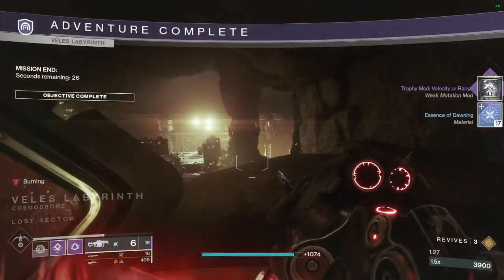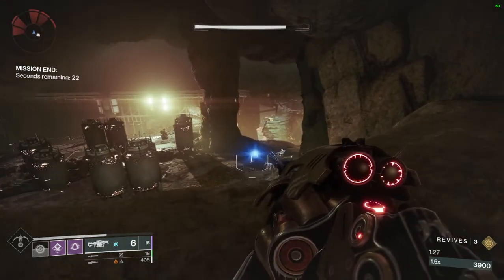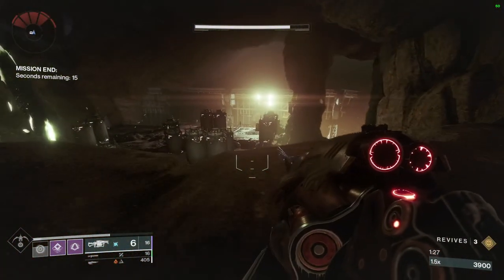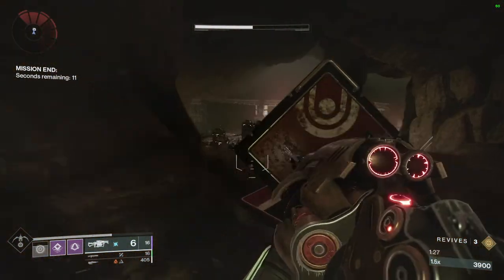I'm doing this during the Dawning so I'm getting some Dawning Essence, but that's about it — it's pretty quick. You don't have to skip the Ogre; it actually doesn't take a whole lot longer if you kill it yourself. Just stun it and then put a couple Anarchy shells on it.